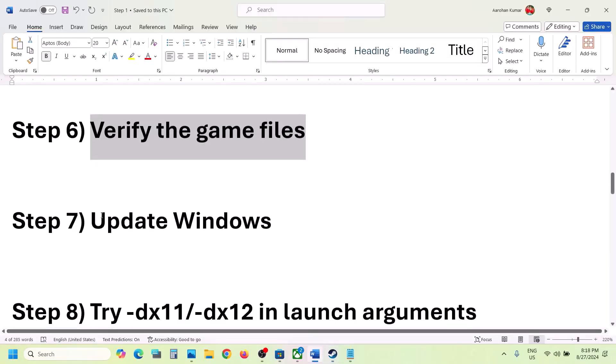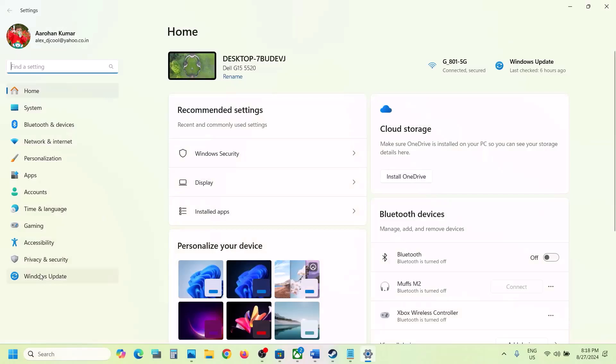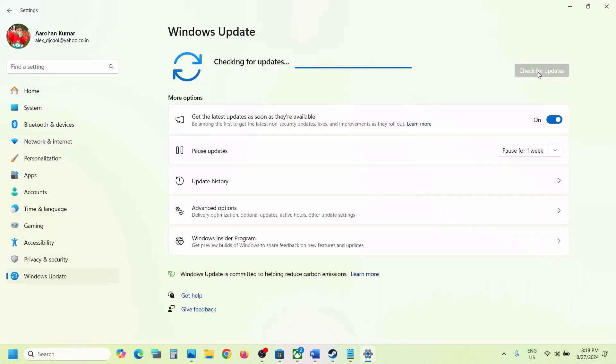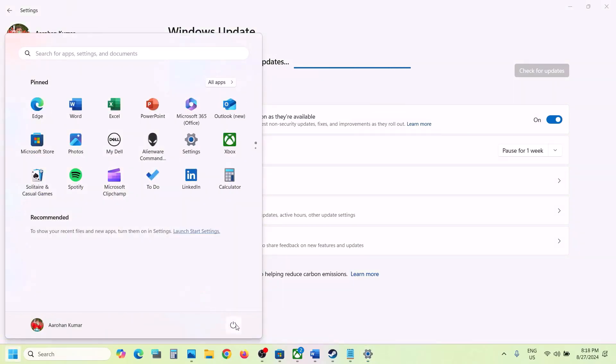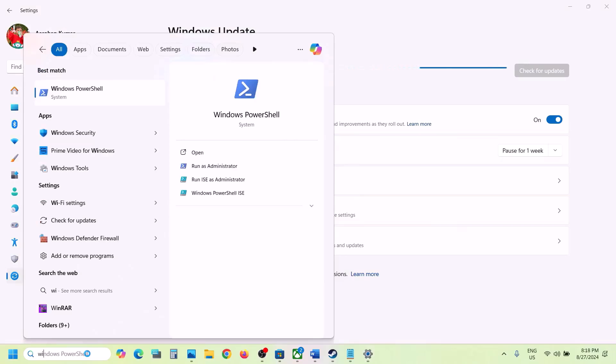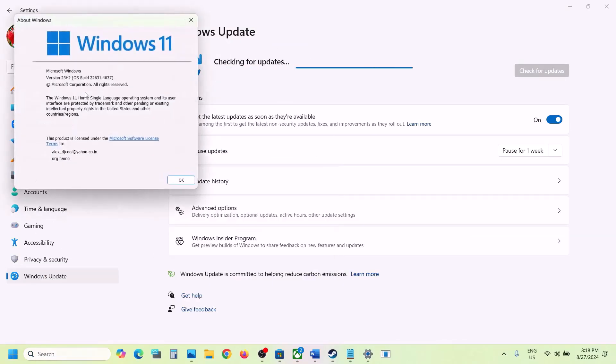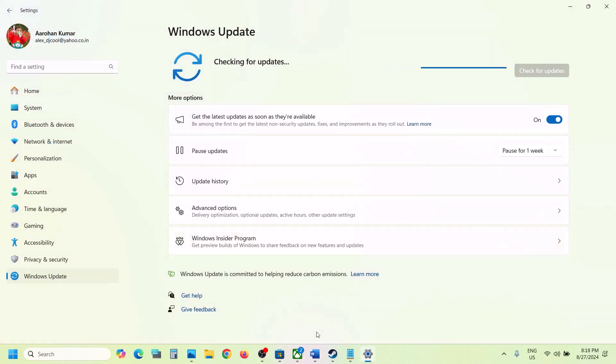The next step is to update Windows to the latest version — this is important. Open Windows Settings, go to Windows Update (or Update and Security in Windows 10), and click Check for Updates. Once all updates are installed, restart your computer. For Windows 11, make sure you're on version 23H2; for Windows 10, it should be 22H2.